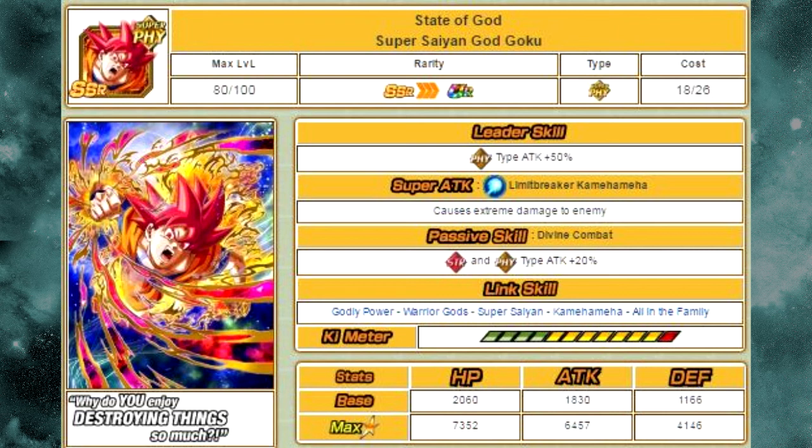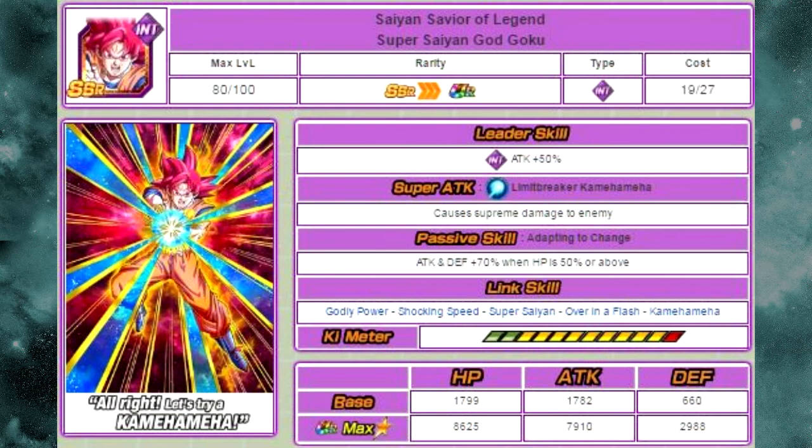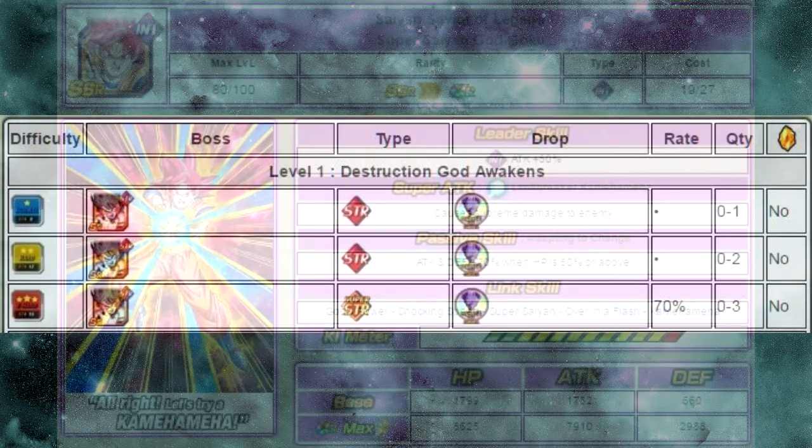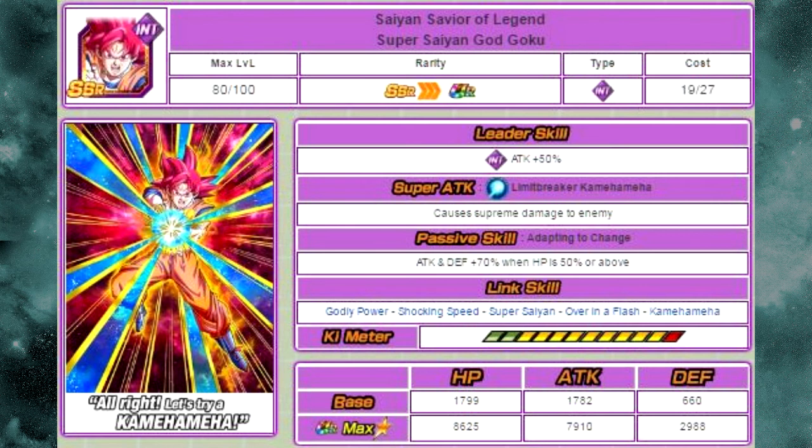Assuming a lot of us don't have those Elder Kai medals, let's talk realistically about what we should do. You could spread them across the board and give a couple to each one to raise each of their Super Attacks — that's not a bad idea since each of these cards is really viable. I personally like to put the INT Saiyan Savior of Legends Super Saiyan God Goku on the back burner, just because he has that restrictive passive where attack and defense only go up by 70% when HP is 50% or above. He does have a Dokkan Awakening though — he'll Dokkan Awaken with 12 Beerus medals from the same Battle of Gods event. So we're going to ignore the Saiyan Savior of Legends for now — that's my opinion. If it's the only one you have, go for it.